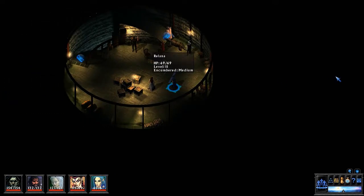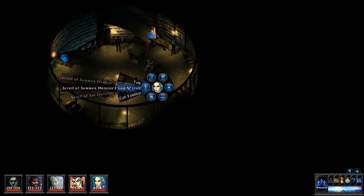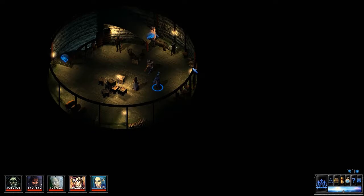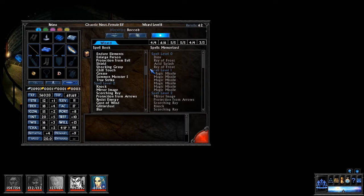Next batch: Summon Monster One, Summon Monster Two, See Invisibility, True Strike, and Rage — all learned. So if we take a look at her spell options now, it's not everything, but she has a pretty healthy spellbook.